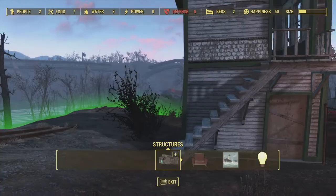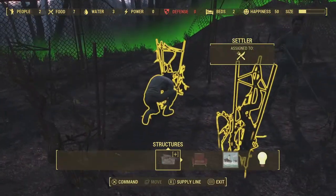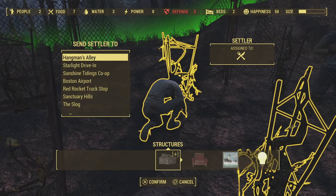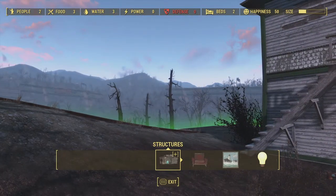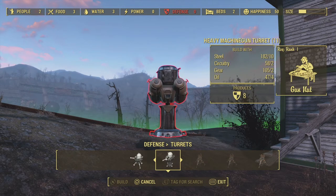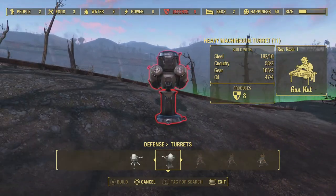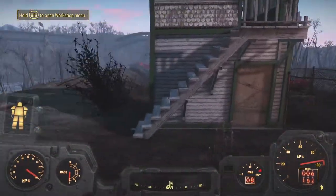You might wonder how you can actually make a supply line. I've never made one from Overland Station before. Since there are two people here, I can assign one of them — say, to go to Hangman's Alley — creating a link between Overland Station and Hangman's Alley. The food drops a bit but that's not too bad. Now that the connection is made I have the requirements for turrets, so let's make one heavy machine gun turret to give this little settlement enough defense.